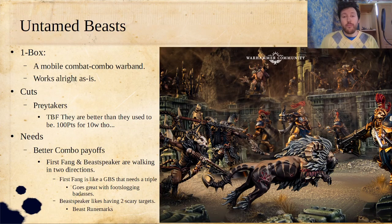So let's get to Untamed Beasts. They were the other partner in the core set box, and they were pretty solid in 1.0. They're not the worst in 2.0. One box gets you a sort of mobile combat combo warband — they've got a lot of tricks, and all those tricks really want you to be fighting. Unlike a lot of tricksy warbands, they want to get into combat, but once they're there, they're very fancy.